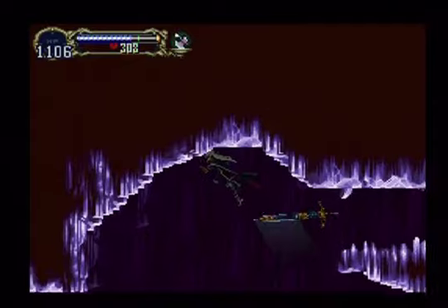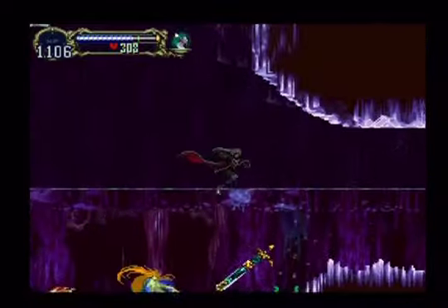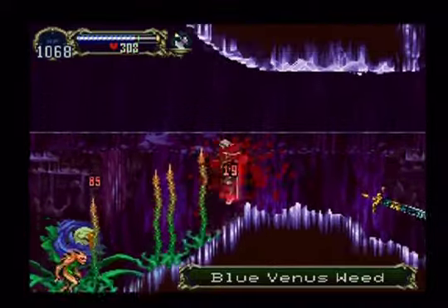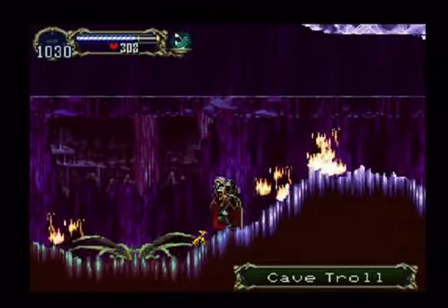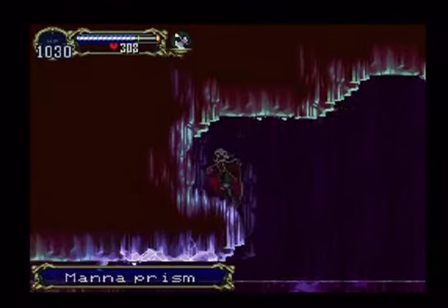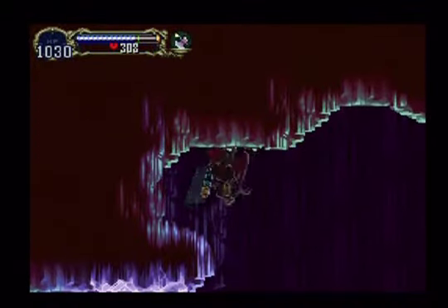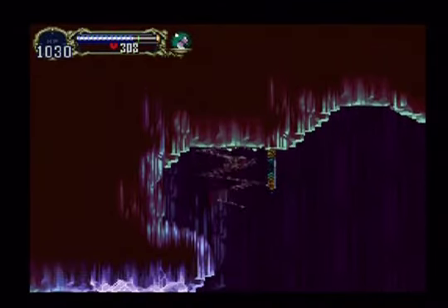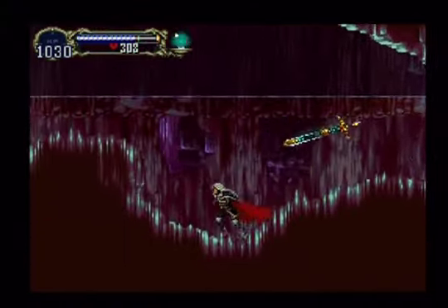You have the water thing from before. Now these rooms always used to stump me, cause there are some of these that don't fully map out. You'll know you've fully mapped out an area if you see a little white border. It's not this room, but there's an area where you don't get the white border up here. What you have to do is move up and turn into the wolf — it'll push you a little further into the wall. It's weird, it doesn't make sense, but apparently it's the only way to get that.